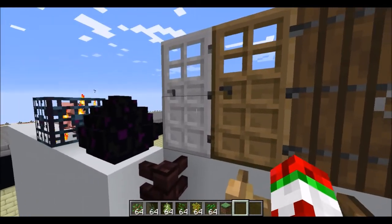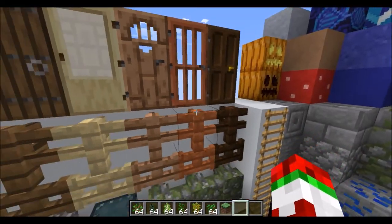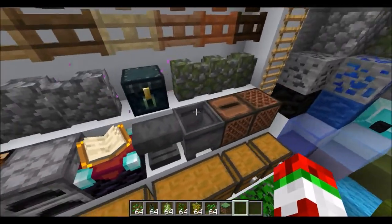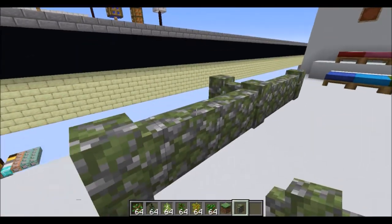The doors — the indents now look more indented. Fences have taken on the new plank texture, which looks so much better. And the mossy stone walls now look amazing, because they've actually made the moss look like moss and not slime.